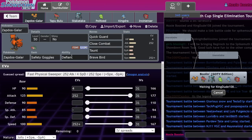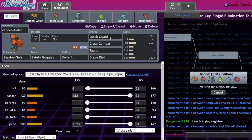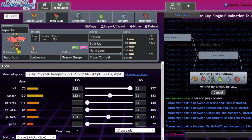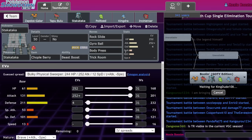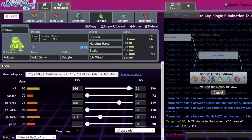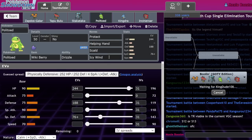The team we're using is Galarian Zapdos with Safety Goggles, Defiant, Quick Guard, Close Combat, Taunt, and Brave Bird. We have a pretty specially defensive Tapu Bulu with Protect, Bulk Up, Leech, and Close Combat — Sitrus Berry, Stalwart, a standard set. We also have a Wiki Berry Politoed — could be Citrus to be honest, I don't have a Citrus laying around, but I do like Wiki. I'm barely living certain hits, so Wiki might be better. It has Protect, Helping Hand, Scald, and Icy Wind.